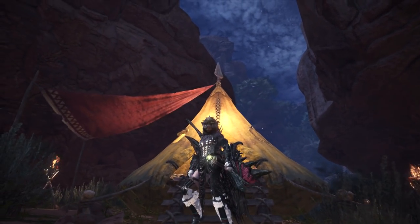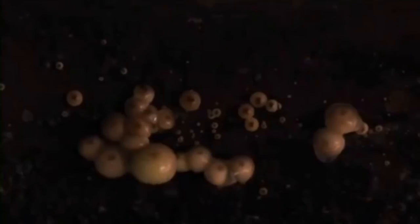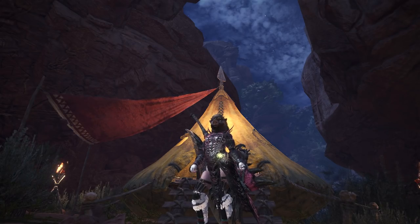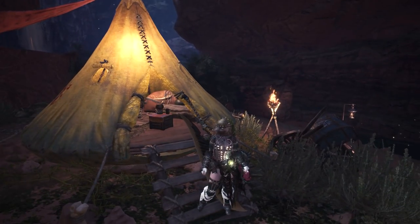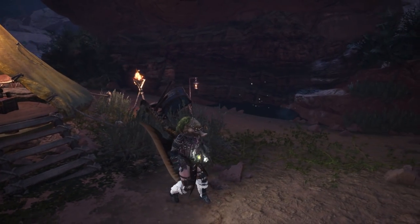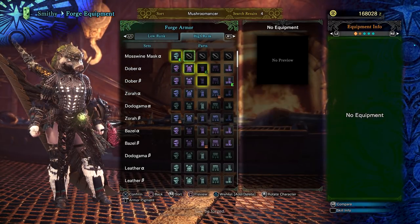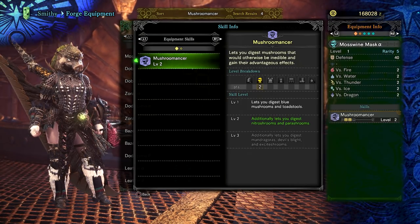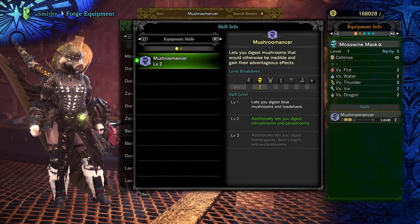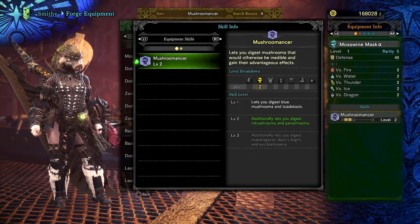Introducing Mushroom Mancer — this comes in at number two. What does Mushroom Mancer let you do? You got the Moss Swine Mask and the Doba Chest, or the Gloved version. You can also make a charm for it. What it does is let you eat mushrooms as if they were essentially potent buffs — potent enough to essentially replace the need for everything I just told you before.